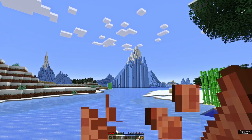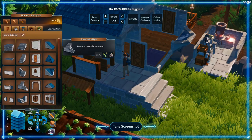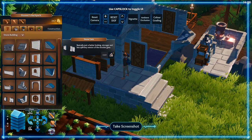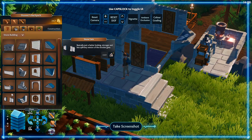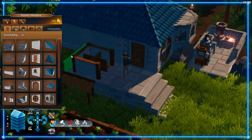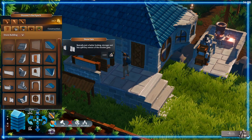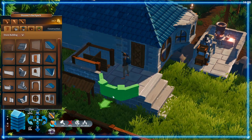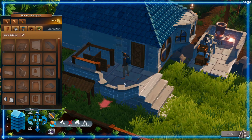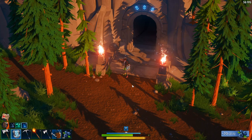Lens Island handles hunger probably the best way possible in any survival game I've played, in that survival doesn't depend on you managing your hunger. Early game, do not feel like you have to keep your hunger up at all times, because all that will happen is your health will drop to 50% and stay there. With that said, if you plan on going into the caves, you will definitely want to eat food to keep your health up or else you'll probably die pretty quickly.